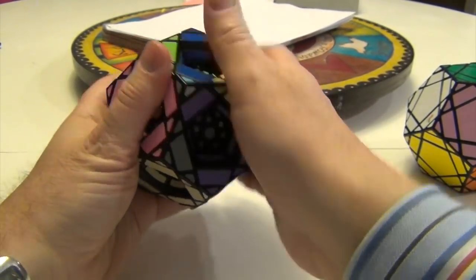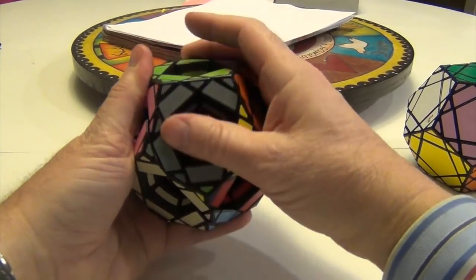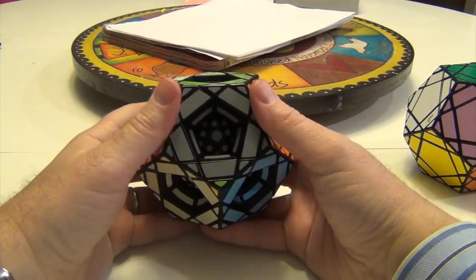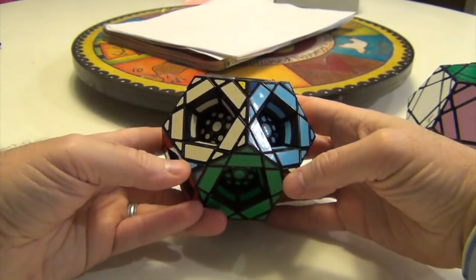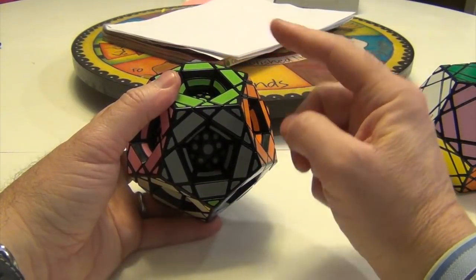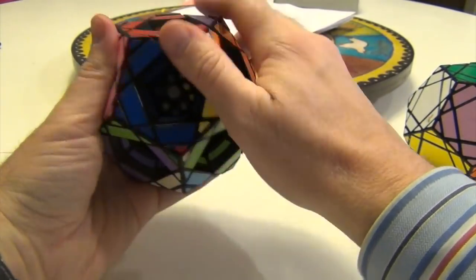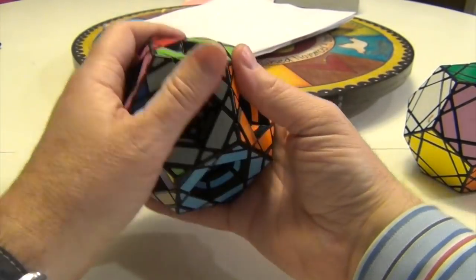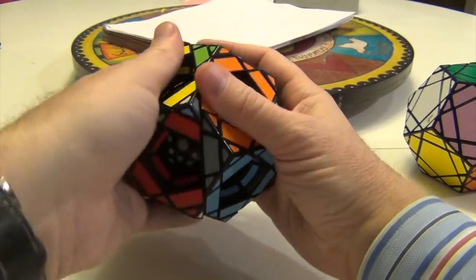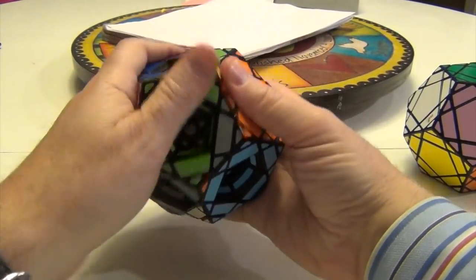So that was once. Here's twice: down, down, down, down, up, up, up, up. That's two times. And again: down, down, down, down, up, up, up, up. That's three times. And sure enough, it swapped these two and it swapped these two — it did nothing to anything else. So to get it into muscle memory: it's not down, down, up, up — it's down, down, down, down, up, up, up, up. Do that three times total.